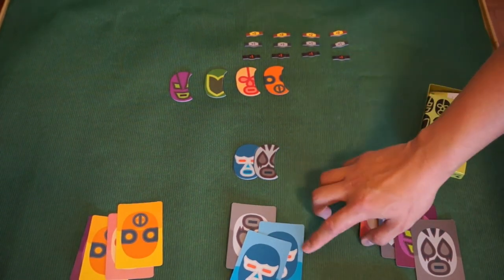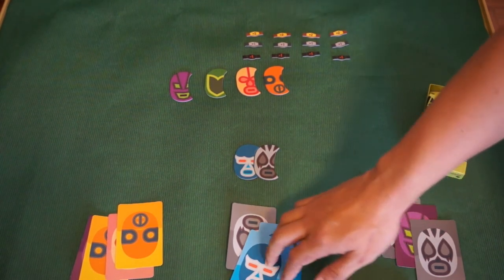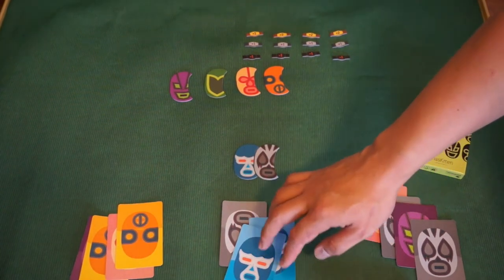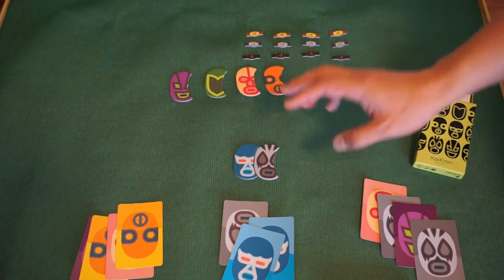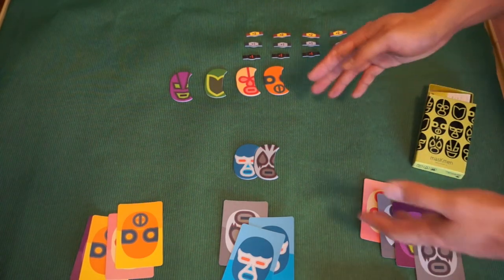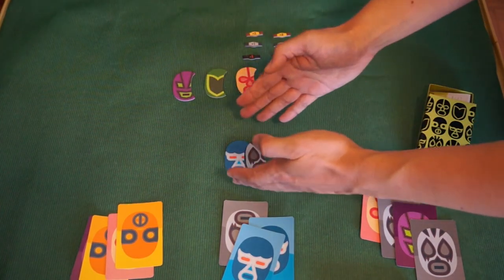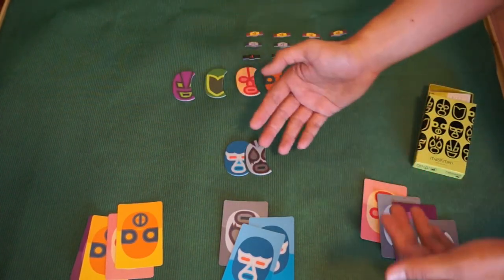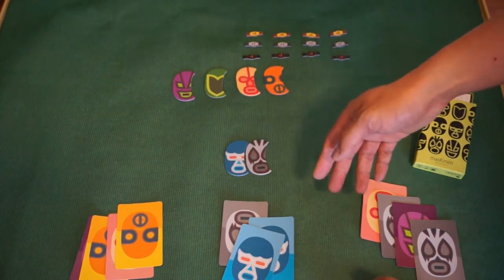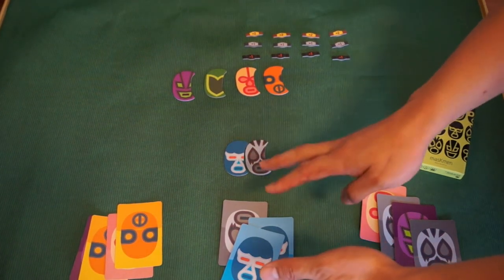These cards do not represent absolute strength — they represent relative strength. Blue is relatively stronger than gray, but that doesn't mean blue has two strength or gray has only one strength. That's a very important thing to note. It's all relative strength, relative to each other. The wrestlers' positions will tell you their relative strength, which determines what cards you can play. Also note: you can play a maximum of one to three cards per turn — you cannot play four cards.